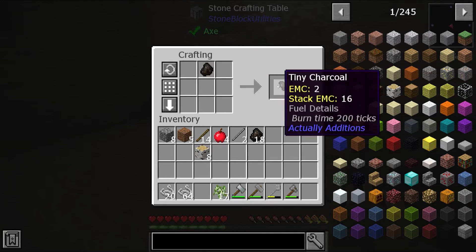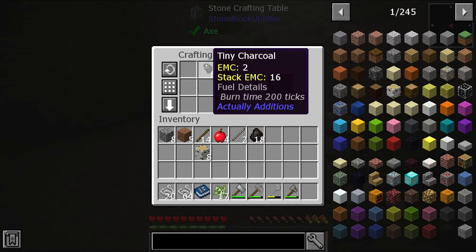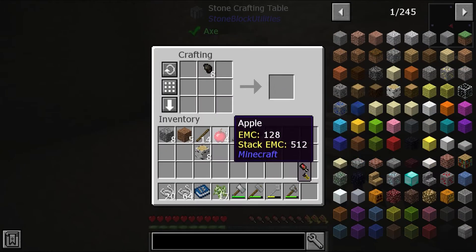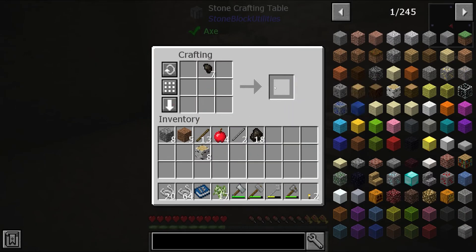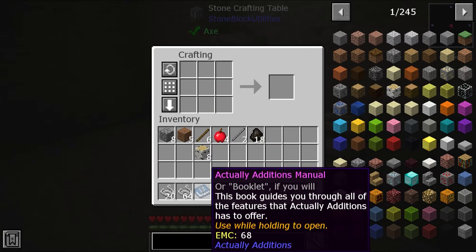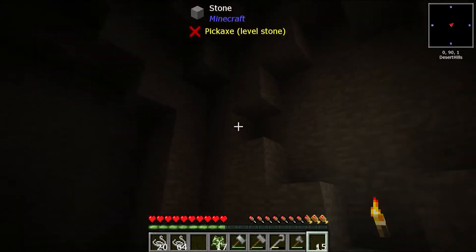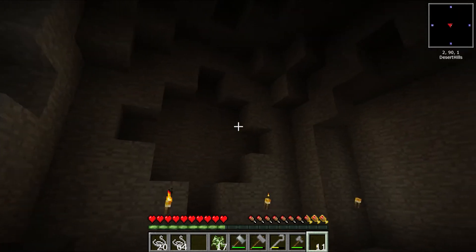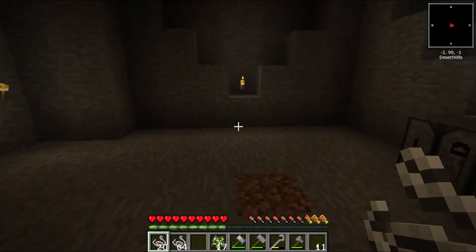I'm going to show you something. If you use this tiny charcoal, you make it into tiny torches. You can't use this in stone, you gotta use it on wood. But you make tiny torches, and you actually make a lot more - better wood, better tiny torches. They don't give out as much light, but for what we're using, that is perfect. And we still got loads left, so tiny torches is the way forward.